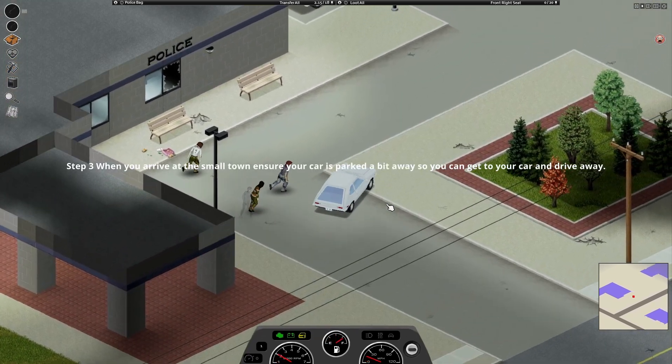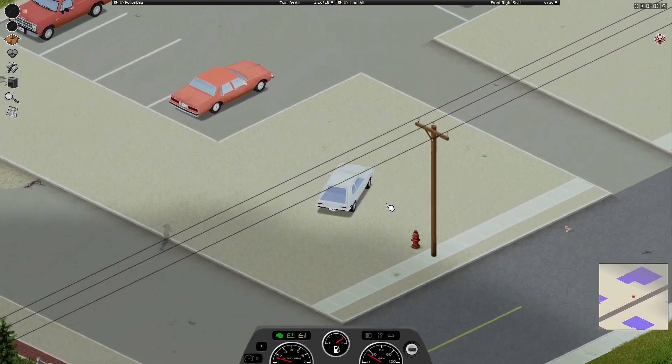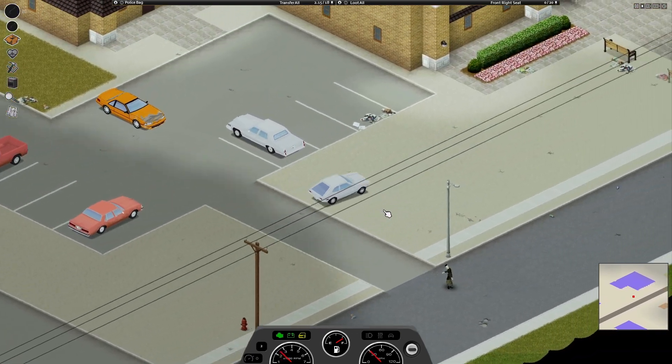Step 3: when you arrive at the small town or Rosewood, ensure your car is parked a bit away so you can get to your car and drive away without zombies causing an issue.